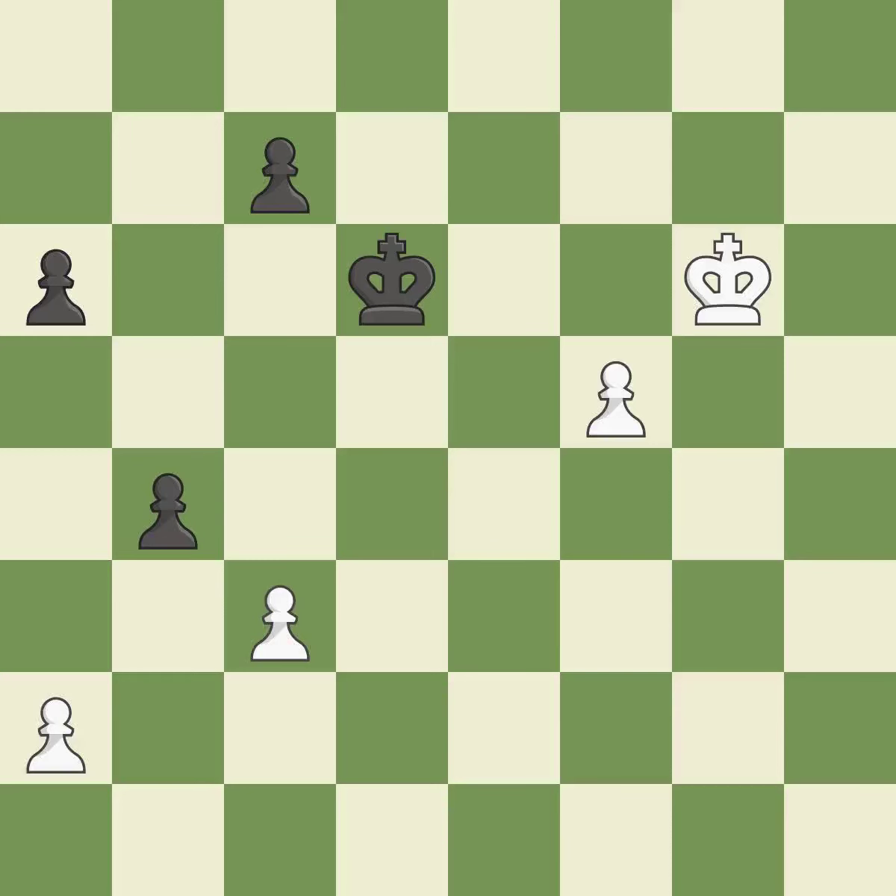Backs off — it is ideal. A passing pawn could be promoted as a result of this. The moved pawn advances toward its objective. A passing pawn could be promoted as a result. A passed pawn is pushed by this. This raises a pawn to the rank of queen — it is ideal.